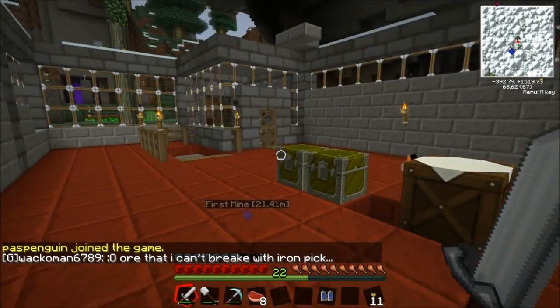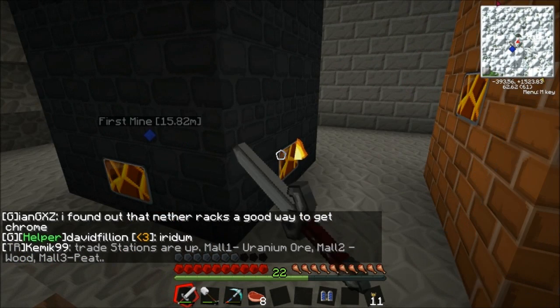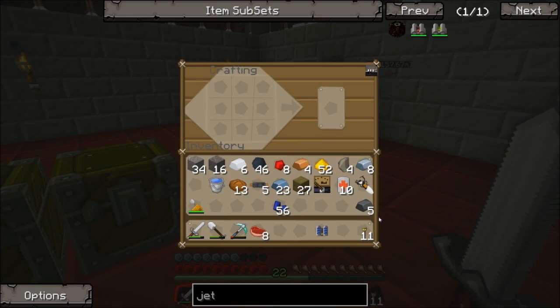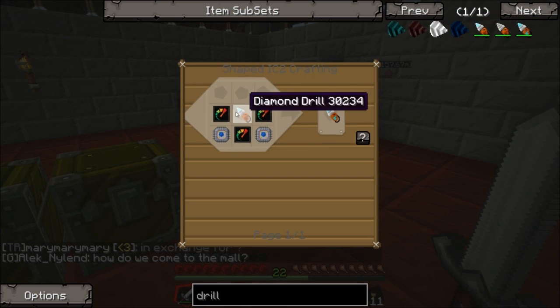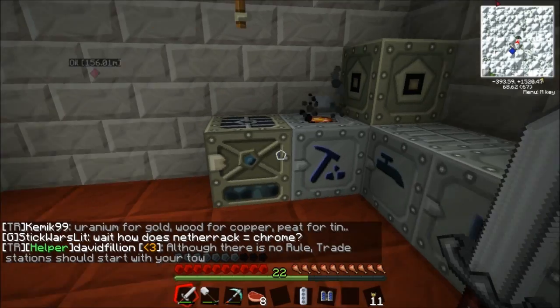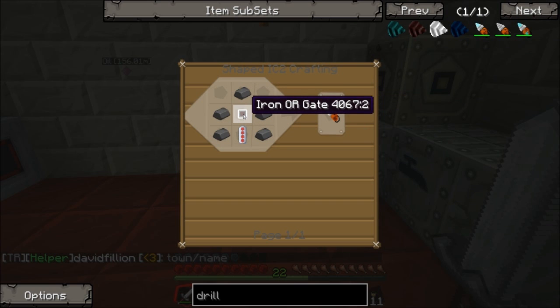Let's check on our steel. Once we get our diamond drill we're going to go mine. On a server like this the mining speed matters. We have five steel — we'll let it keep doing its thing. For the diamond drill: mining drill, rechargeable battery, an electronic circuit, and three diamonds. The electronic circuit needs copper, which we're almost out of.